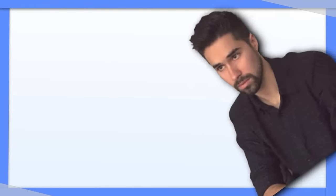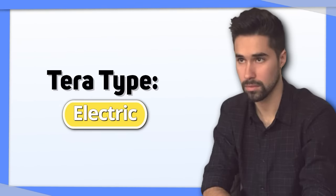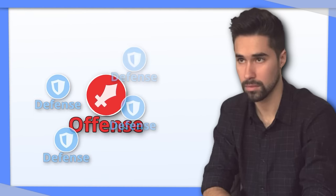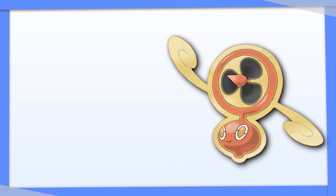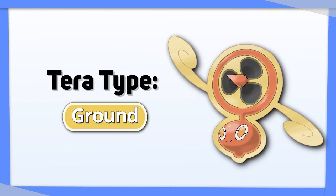For every other Rotom form, the best Tera type is Electric. Not only does it improve their damage output, it also gives them no weakness. For Rotom-Fan specifically, consider Ground just so it can hit the Rock and Steel types that resist Flying.